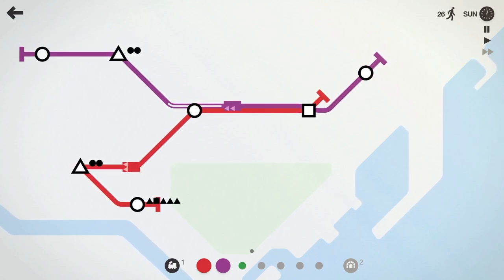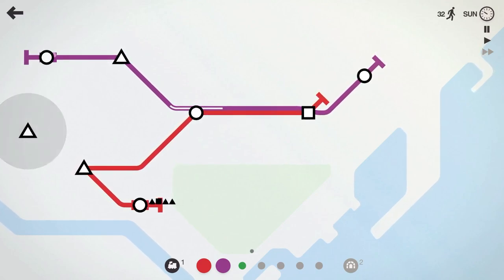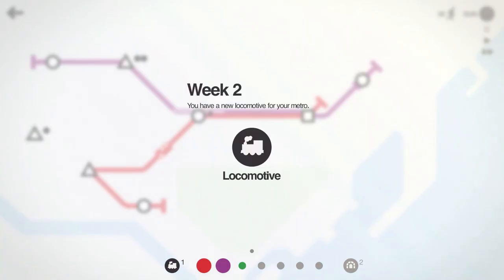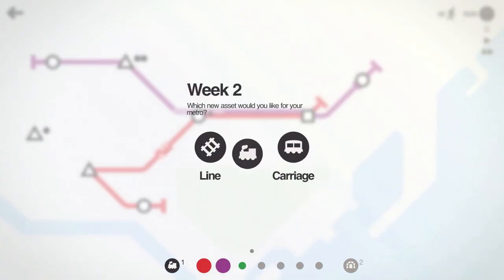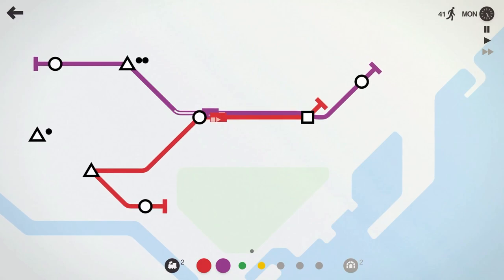We're about almost a week through. At the end of each week you do get some rewards — new lines, new trains, new tunnels, things like that. So here's our reward. We're going to take the locomotive out of this. We have one extra line and we could grab a carriage, but let's go ahead and grab the line — I like the lines more. Gives us more flexibility.